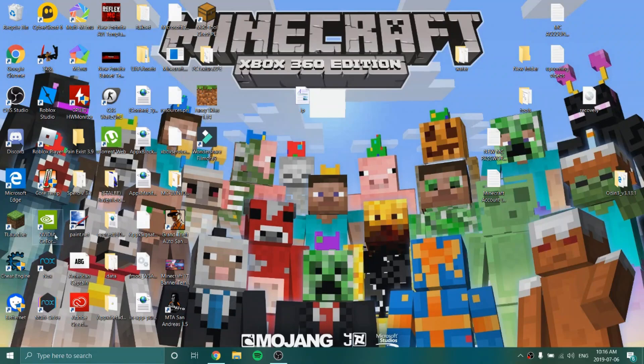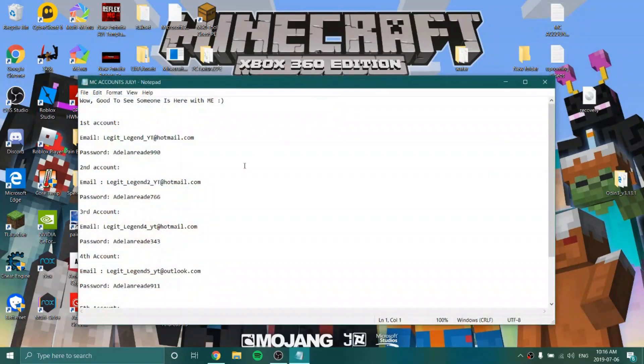This is an updated method because a lot of you guys are having problems and you guys are really spamming in my comments how to fix this. So I'm going to be telling you right now and showing you. I'm going to have a new list of accounts down in the description.